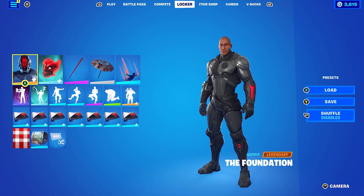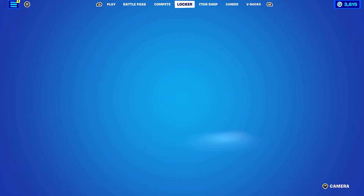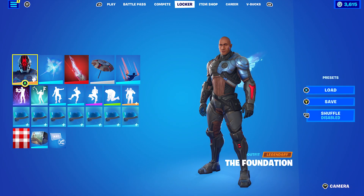Thank you once again, Darth Jar Jar, for the video suggestion. That is all 10 Foundation combos done. I really do like this skin a lot — when I first unlocked it I was using it all the time. It's a pretty good skin and you can do a lot of different combos with it, which is always nice. But yeah, if there is any other video you want — King combos, Batman combos, anything Fortnite related — feel free to drop them in the comments below. I'll try to get them done as soon as I can.